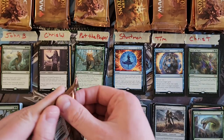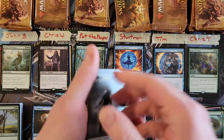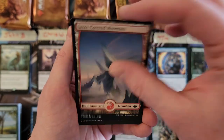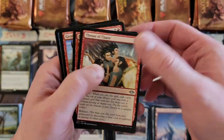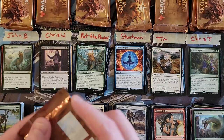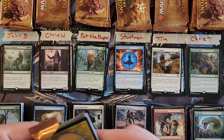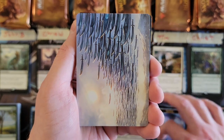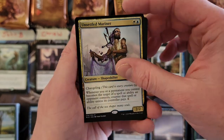Tim, your third pack. I'm glad the box had a Force of Negation and a Force of Vigor — plus Archmage's Charm — that's a lot of good rares. Giver of Runes for Tim, that's a nice rare. Throes of Chaos, Firebolt. Fourth pack: what are we missing from the really good rares? Prismatic Vista, Heliod's Generosity — Unsettled Mariner, solid pool.